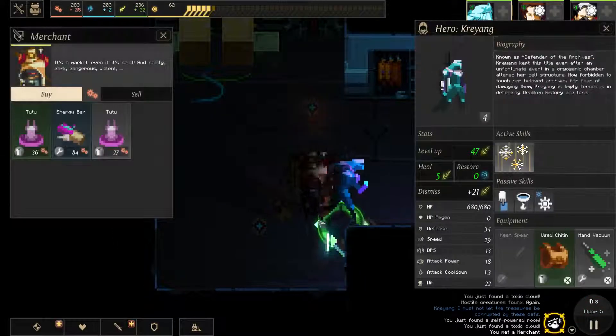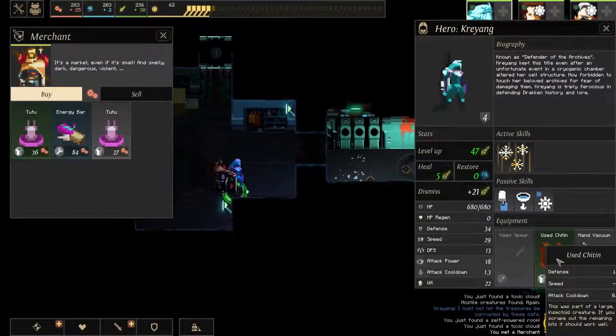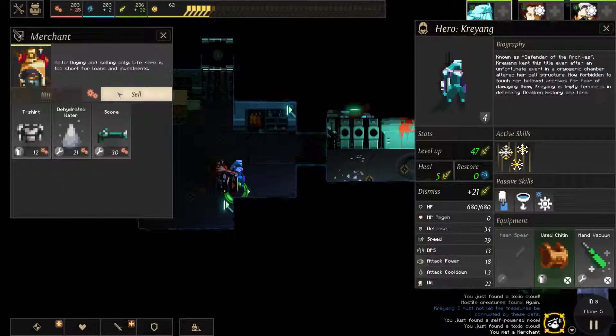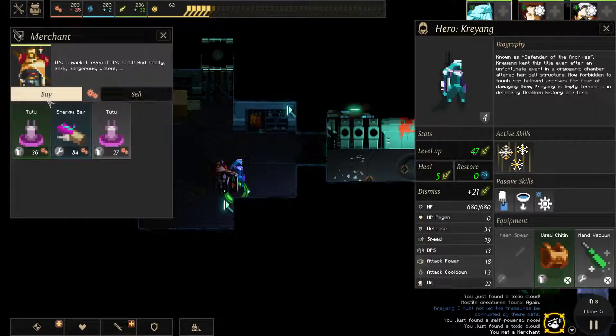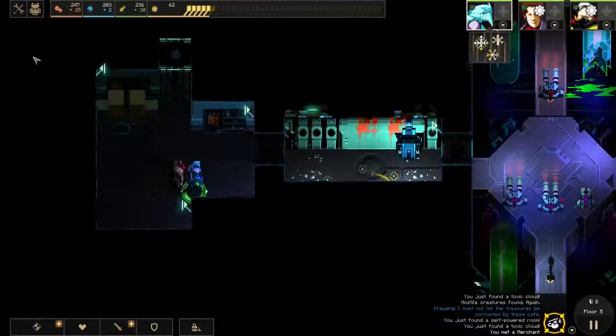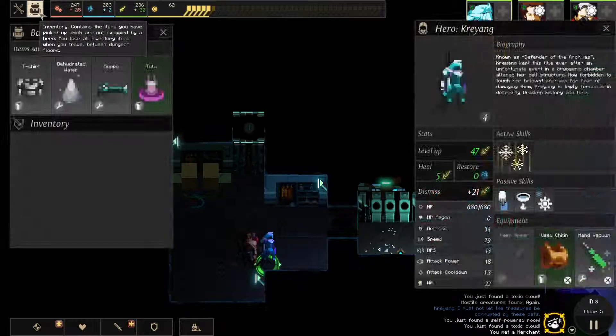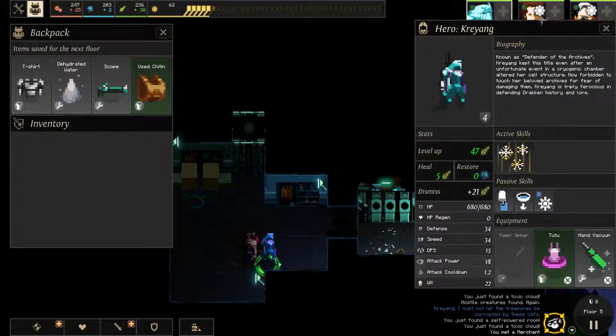Got a merchant. For industry, get a tutu — that's actually useful for him, makes him a little bit faster. I don't want to sell anything here; we could use industry anyway. Let's buy this. Go ahead, have your tutu on.